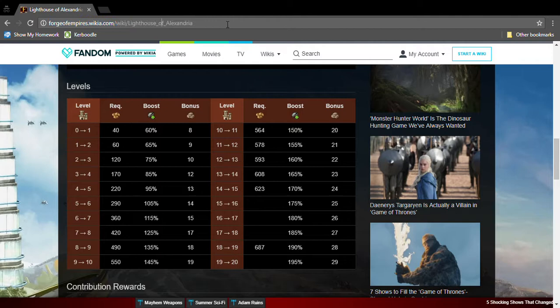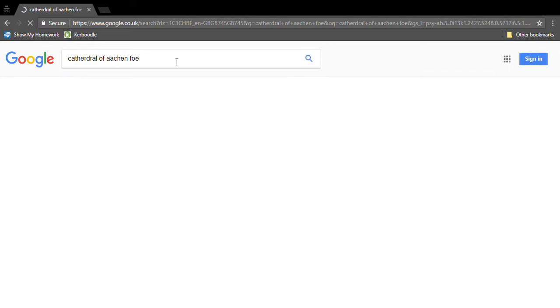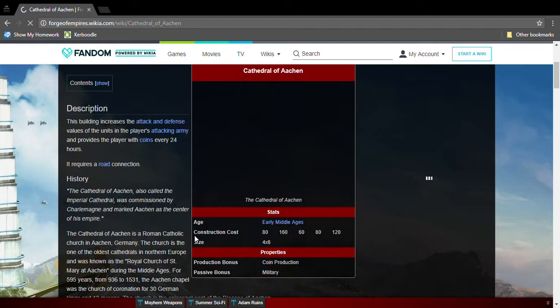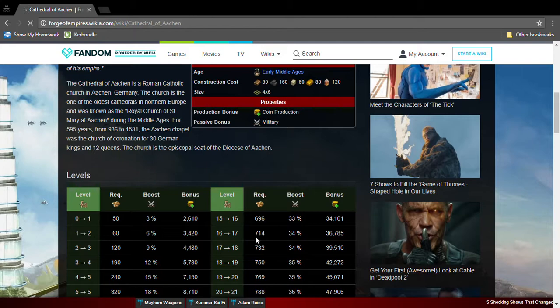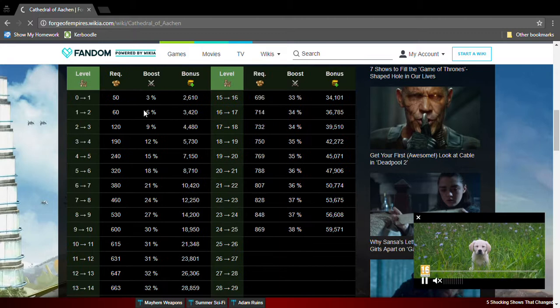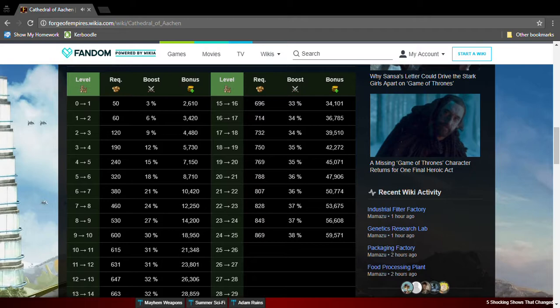The next one is the Cathedral of Aachen — or whatever you want to call it. It's a four by six, needs Early Middle Ages goods, and produces coins and military boosts. It's like the Statue of Zeus — same amount of military boosts. And it gives you coins — that's a win-win. I suggest you have this.